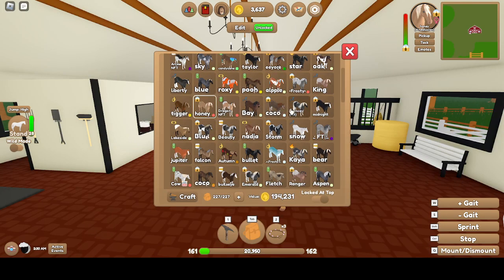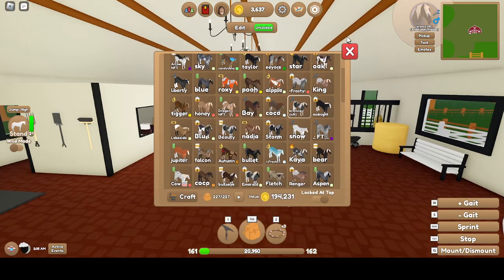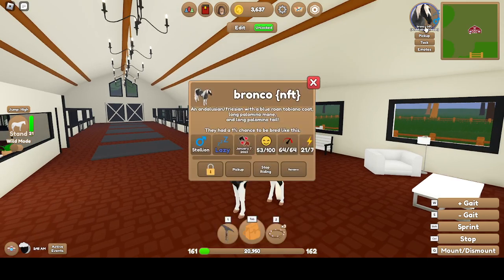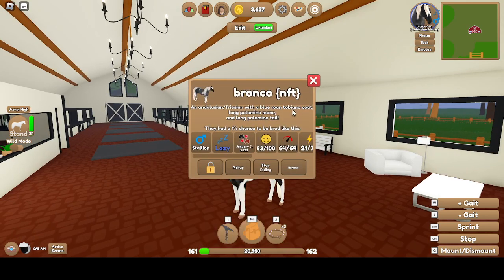Dragon is Bronco — he's like one of my favorites. Blue Rowan — forgive me if I say this wrong — Tabino Coat. Palomino Mane, Palomino Tail. Stallion, Lazy. Max Speed, 21 Stamina, 10 Strength.